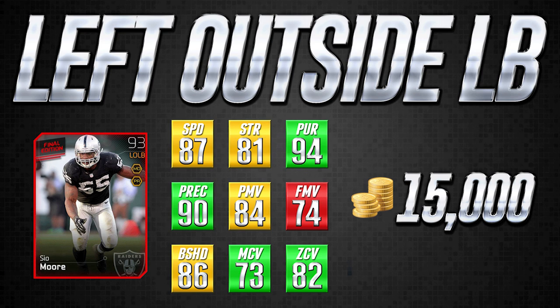Throughout this series you're going to see attributes that look kind of high in some areas but aren't listed as green — for example, the 74 finesse move is red because that's not good for a left outside linebacker. Whereas the 73 man coverage is significantly better than what you'll find at that same position. C.O. Moore is a very valuable and excellent value at 15,000 coins — you're not going to find a better pass coverage linebacker anywhere near this price range. With the speed, strength, pursuit, and play recognition, it's a very good card. CEO Moore left outside linebacker 93 overall — add him to your team if you're in that 15,000 coin price range and looking for a pass coverage linebacker.